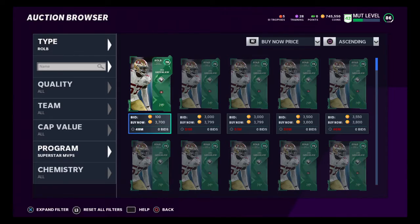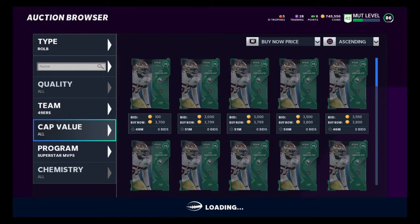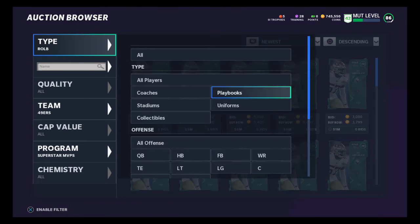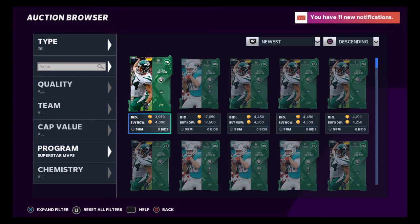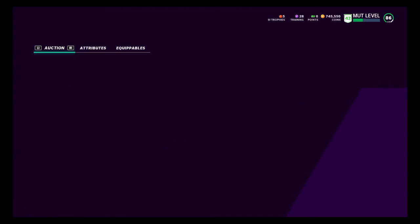Maybe I need to filter it down a little bit more to get some better snipes. Let's go to 49ers. Filter it down as much as you can, guys, and then just sit there. If it's not coming up in buy now price, when you filter down go to newest, because sometimes when you go to newest instead of buy now, you'll catch better deals. Everybody's on it right now, but we're just going to buy one for $3,700 since we can't find one for $3,500. I can't even get that card. Buy that card and we're going to post it up for $5,500 coins.